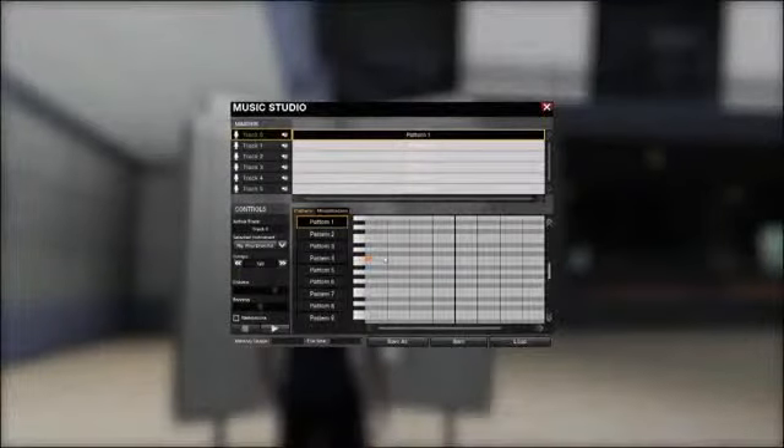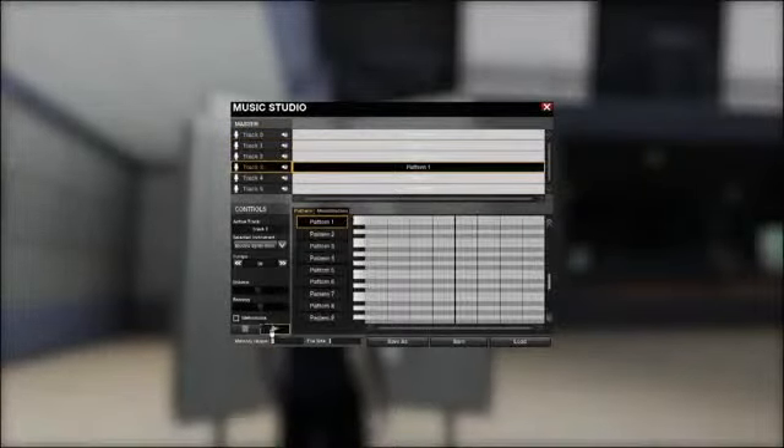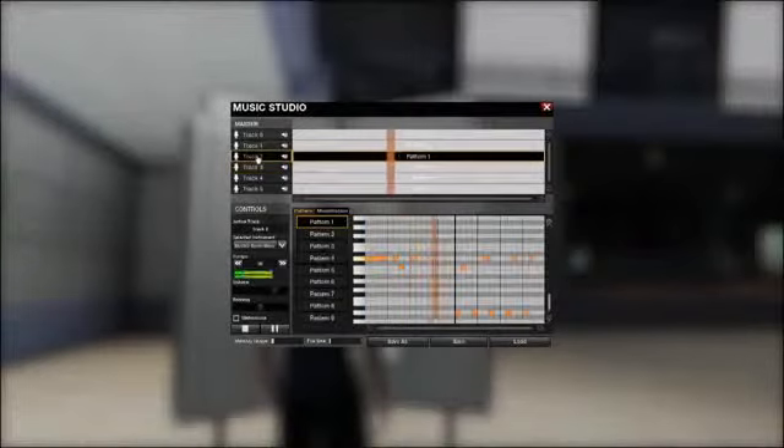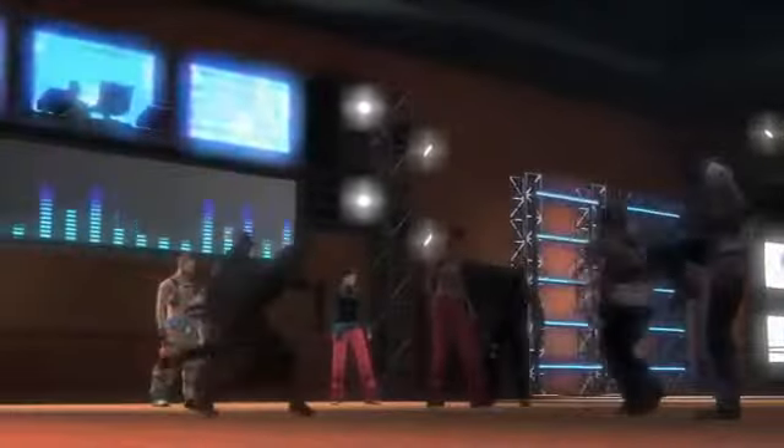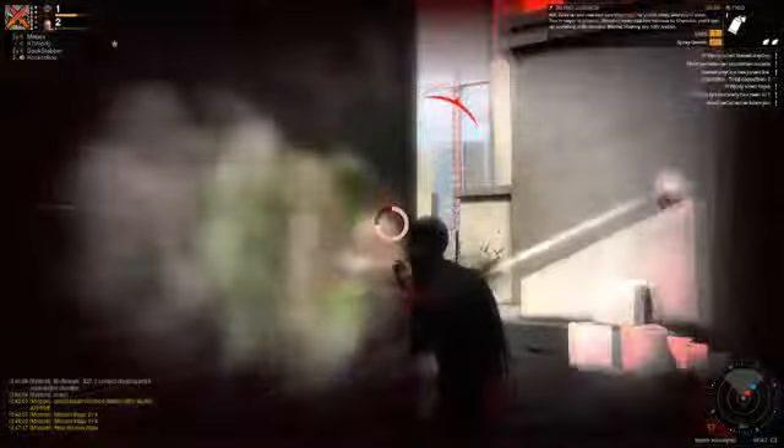Finally, the Music Studio allows you to create depth themes and songs. Using an interface design similar to most MIDI-based audio programs, players can create complete musical pieces using a number of instruments, tracks, and effects. These can be used as songs played at audio display points, or as death themes played to your opposition every time you take the match.